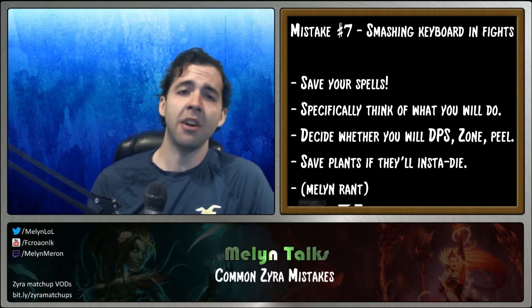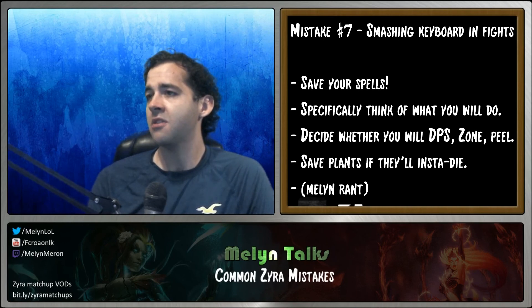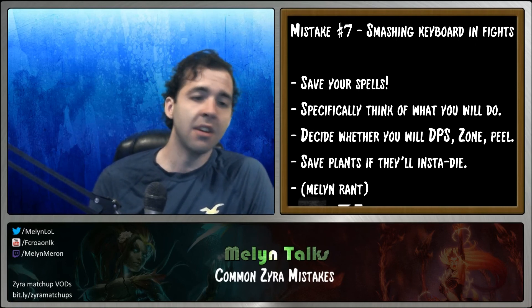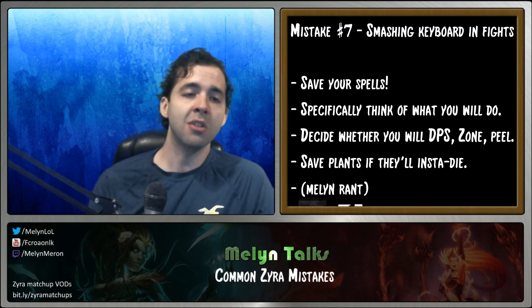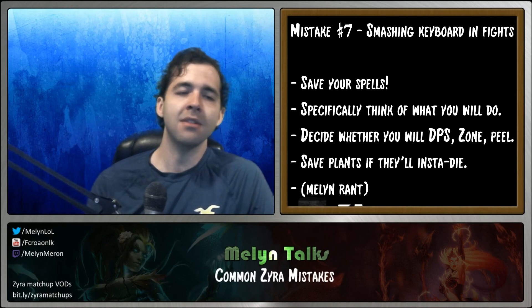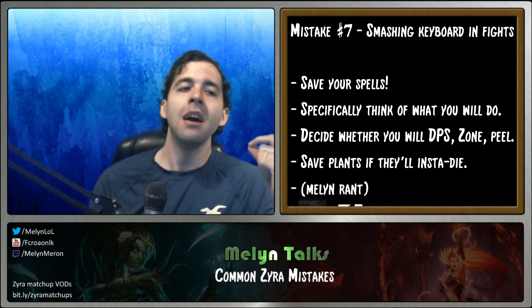In teamfights, be very careful about using two E plants, or if they have incredible AoE, wait a bit before using your seeds — because if your seeds get instantly killed by Morgana W or Rumble Q, you're wasting them. Saving spells is more effective than using them the moment they're up. In general, when playing League of Legends, save abilities for the perfect opportunity. Get ready before a teamfight — like how pros consciously prepare to flash a Malphite ultimate before it even happens.